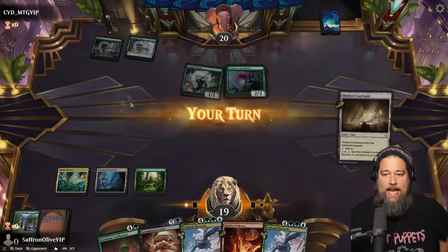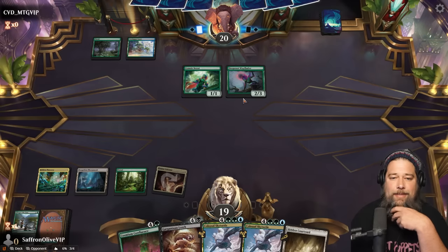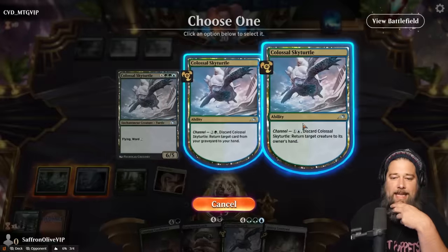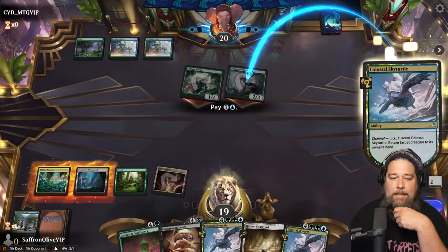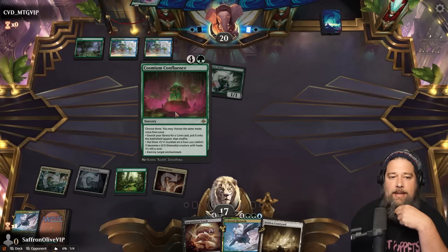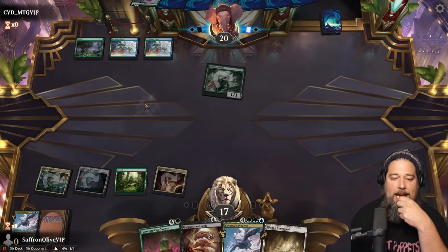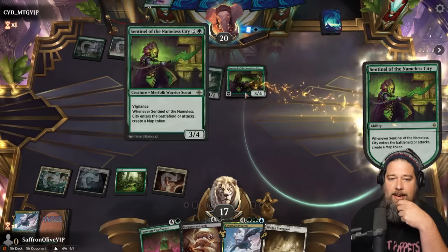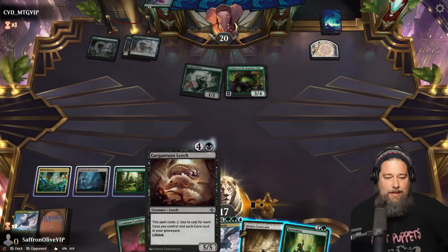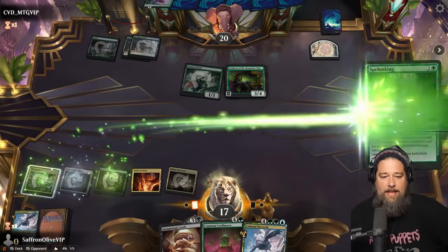Opponent hits us with the Brute Wayfinder. Tap land go. I really don't want to spend a Sky Turtle to bounce a Wayfinder, but I think we're going to spend one — just to tempo it a little bit. Because next turn, if we draw an untapped land, we can Confluence. If we don't draw an untapped land, we can play the Courtyard and get down the Leech to have a blocker, and then Confluence the next turn. Here comes the maps. Splunking — but do we need the Leech? Probably. Let's hit the Courtyard. You know what, let's just take our beats. I think this is fine — can we draw a land? Yes, okay.